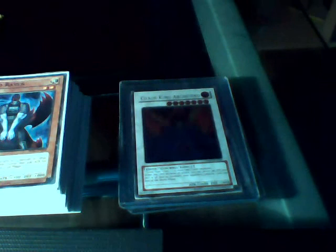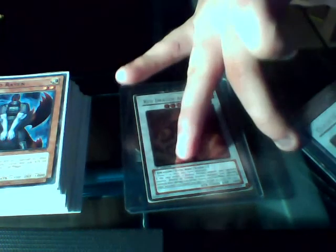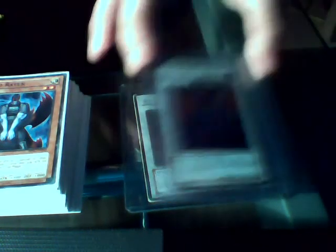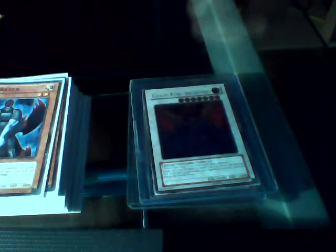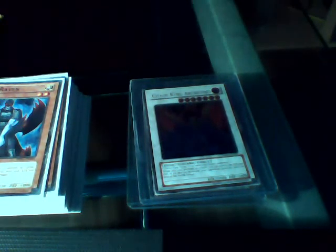This is a 7-star Synchro monster — Chaos King Archfiend, 2,600 attack, 2,600 defence. This requires one Tuner and one non-Tuner Fiend monster, which both Dark Resonator and Fabled Raven are. This lets you swap the attack and defence of all face-up monsters your opponent controls until the end phase, so that destroys defences, because at 2,600 attack and defence you will unlikely be able to stop Chaos King Archfiend.